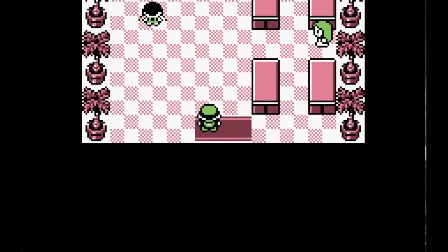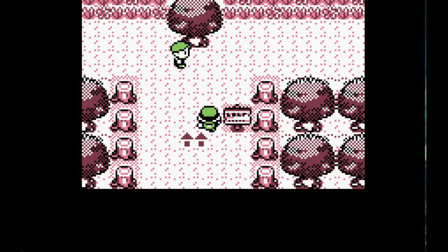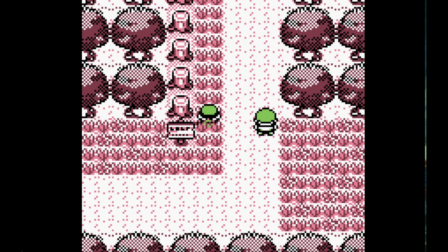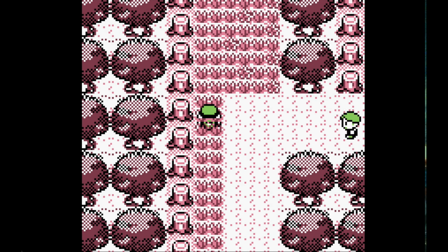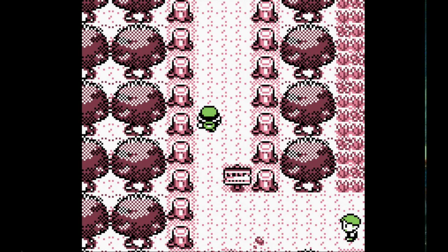So the first thing we want to do is to leave Viridian City and head to Viridian Forest. Later on we're going to need our Pokémon to faint, so a very useful tip is to find a Weedle and get poisoned. So that's what we're going to do first.